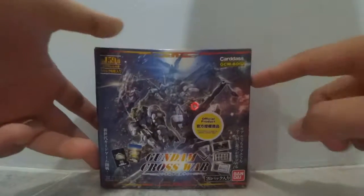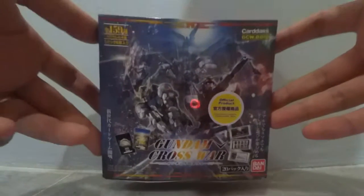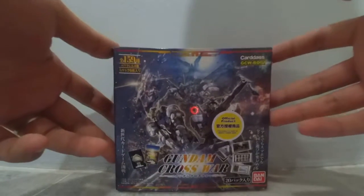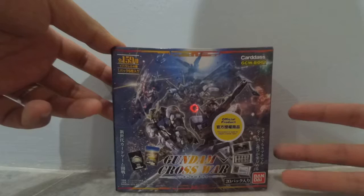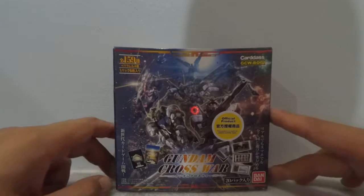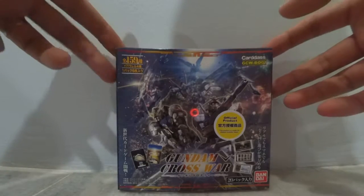The second reason is because I was actually looking for some common cards that I wanted to build into my decks. In this booster box, if I'm not mistaken, there are some cross rare cards — the yellow, the blue, the black, and the green all have those cross rares. Skip the red because red was not really in the mix at the moment.